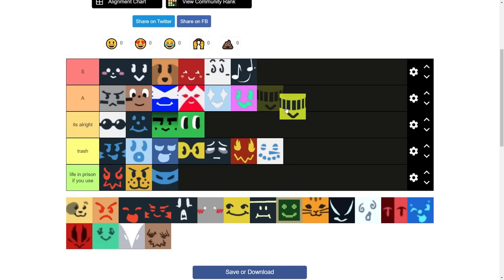Photon B — mixed opinions. I'm gonna say it's alright, but actually I think it's going in A. I think I had Photon B as a blue hive, but I kind of forgot. Puppy B — I'll put it in trash.